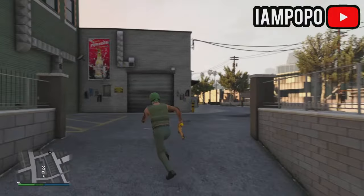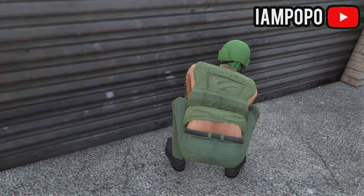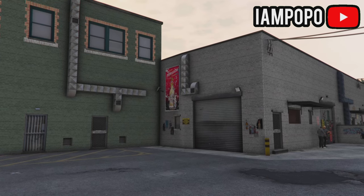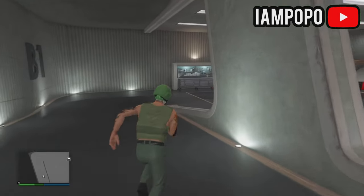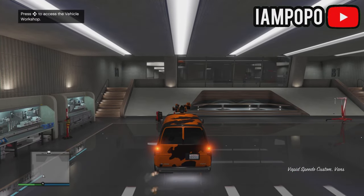Now enter basement level 1, where you have your service vehicle stored. Then go enter your slam van, press right on the D-pad, then press the pause menu, and after that exit the slam van.